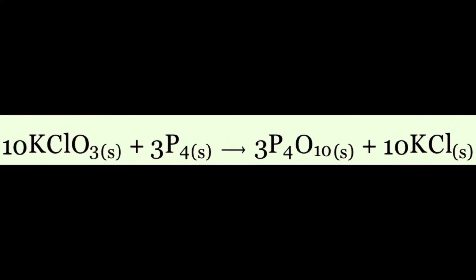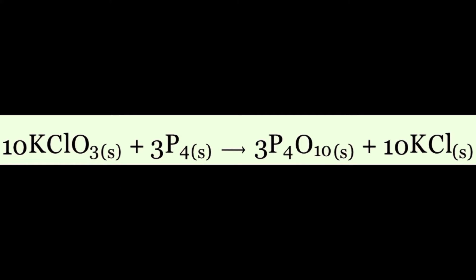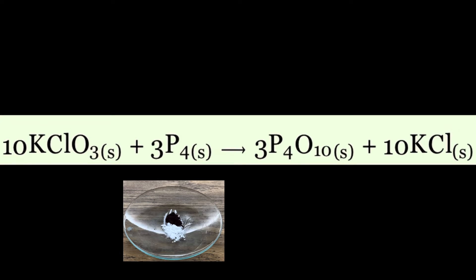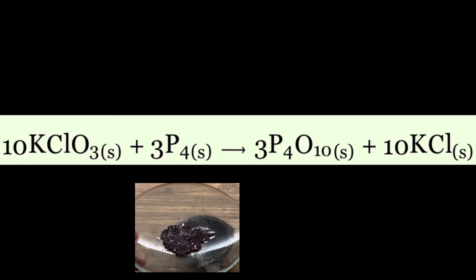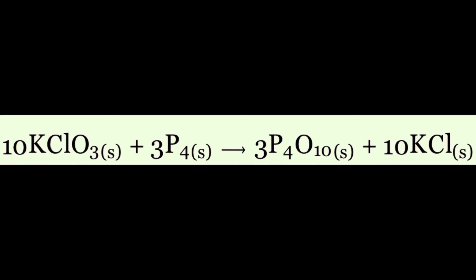Here's the balanced equation for this combustion reaction. We start with 10 moles of potassium chlorate — that's the 10 KClO3 — and we add that with three moles of red phosphorus, that's the 3P4. After careful mixing, if we add a little activation energy from our plasma wand, we get the products: three moles of tetraphosphorus decaoxide, that's the 3P4O10, and 10 moles of potassium chloride, that's the 10 KCl.